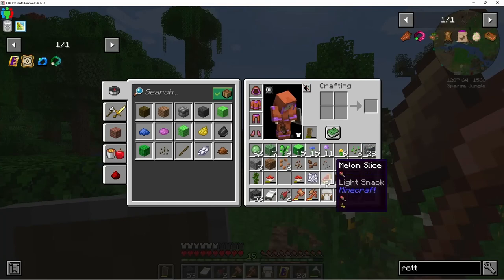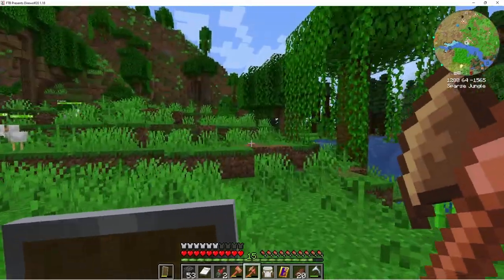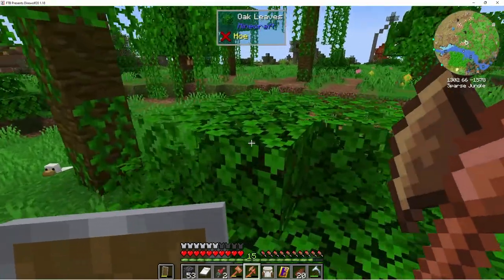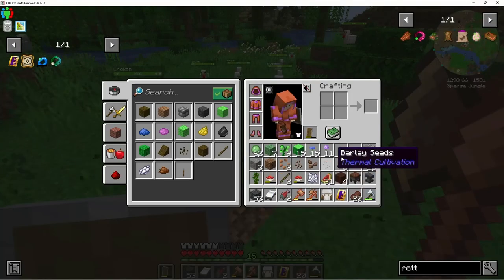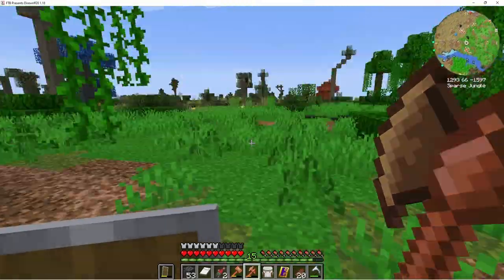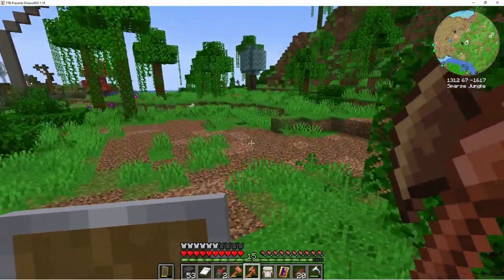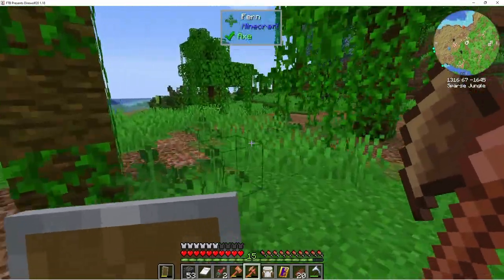We got a jungle sapling! I'm looking around and I'm not seeing any bamboo. If we can get an extra sapling or two... I have a magnet, so there's some oil. Oh it's a sparse jungle — it's not a jungle jungle.